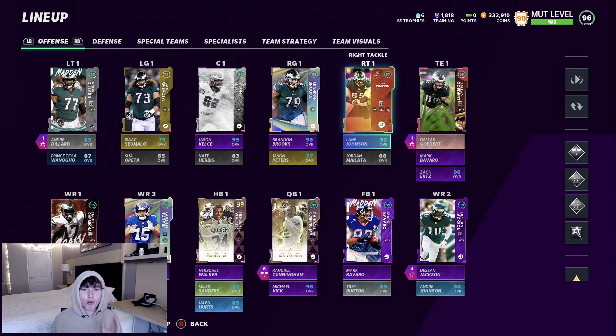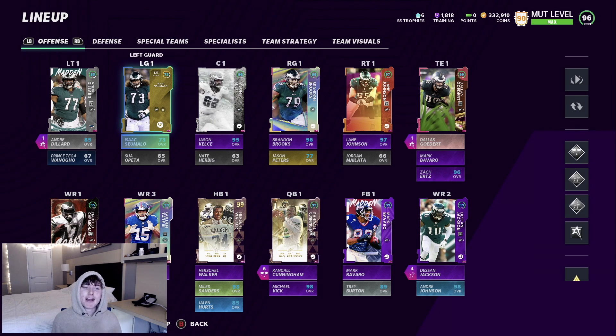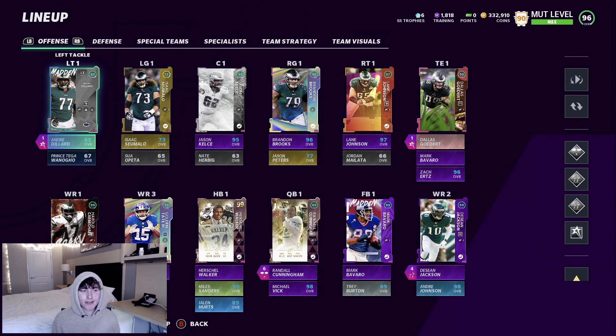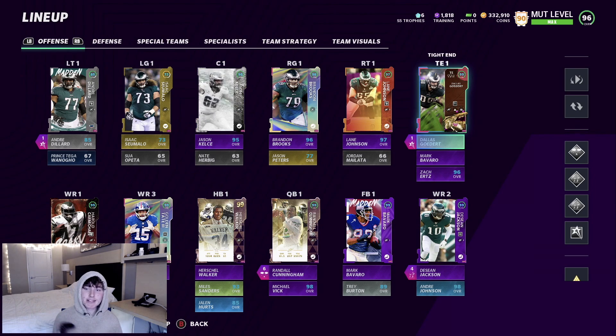For the O-line, the right side looks really good — we got Lane Johnson, Brandon Brooks, and Jason Kelsey. The left side is absolutely horrible; we got Isaac Sumalo and an 84 Andre Dillard. We're about to get sacked at least five times in this game. Our tight ends are absolutely stacked though — we got Dallas Goddard, Mark Bavaro, and Zach Ertz.